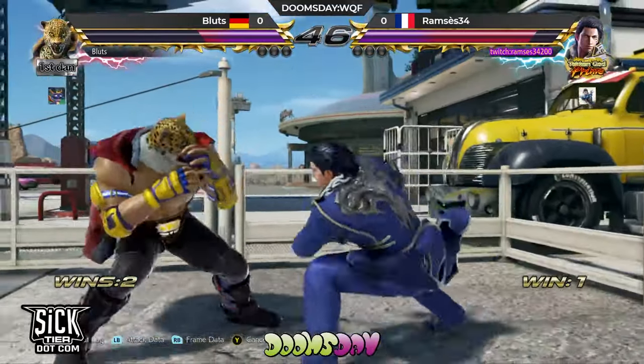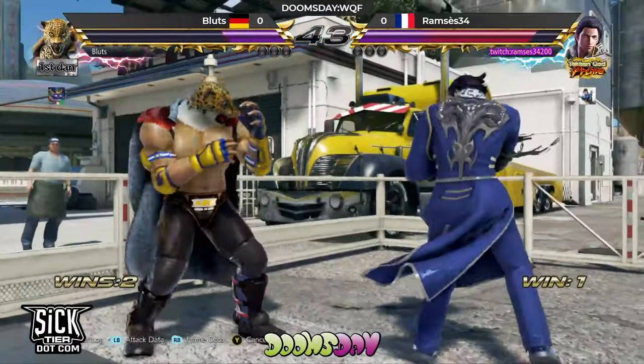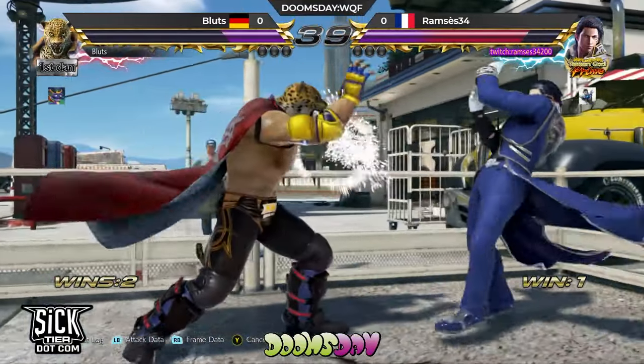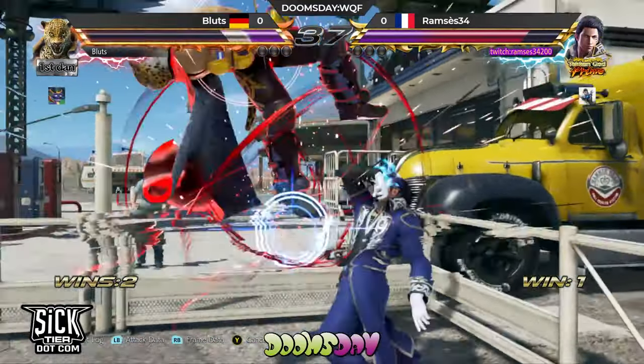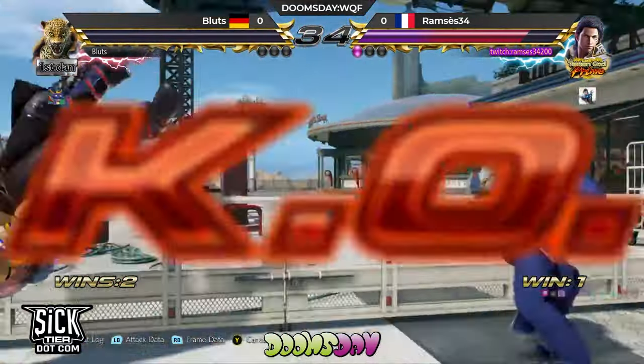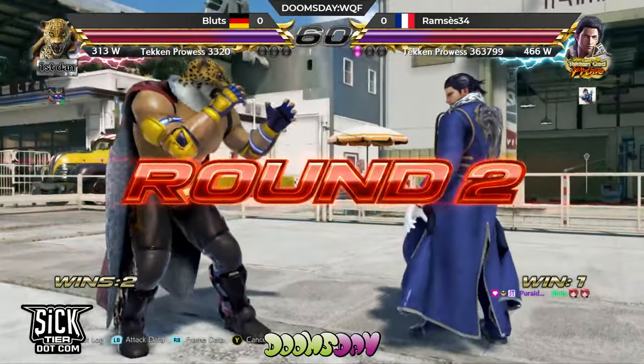Good, great. Back one — best move in the game. Does your taxes. No punish on the whiff. Go too far away. Good duck on the 4-2-1.